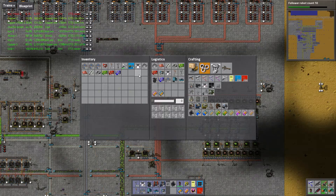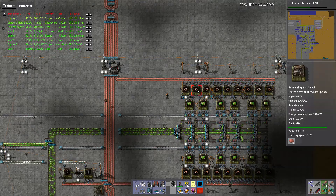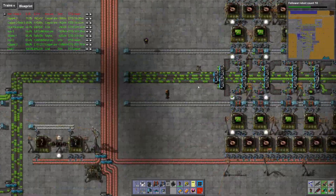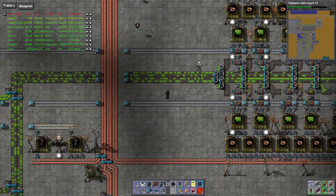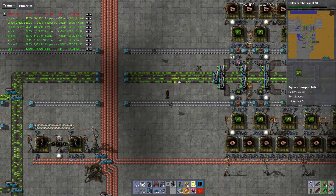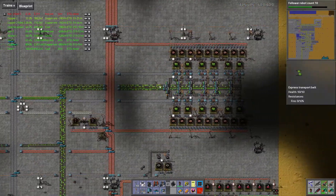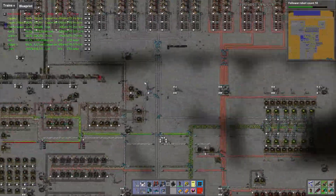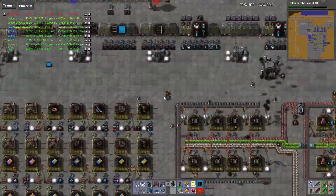We're going to revise the green circuit build because, as you can see, green circuits are going full speed — all the lines are full — but we're barely getting any green circuits. I could extend this line, but we have beacons, so why not use them? We're going to get some beacons.